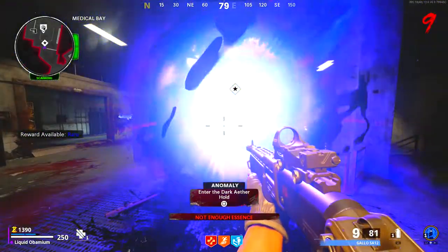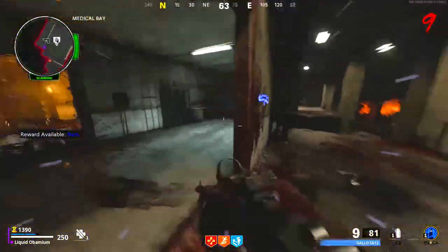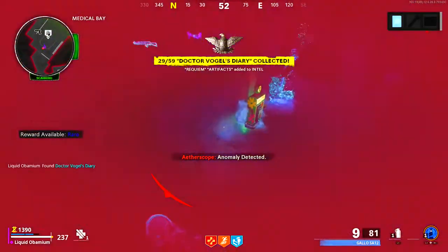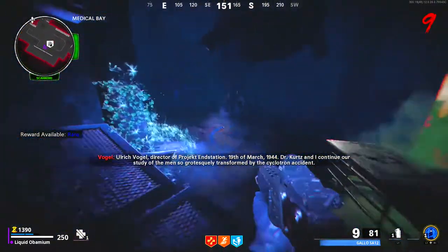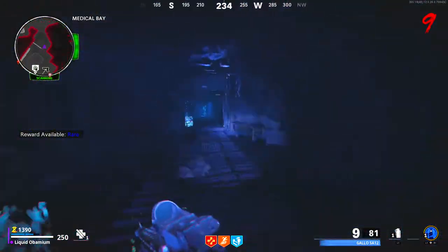You can now progress through the easter egg — make sure you have the atherscope acquired on your mini map. Enter this portal in the speed cola room, pick up this keypad next to this computer, and then interact with this orb in the corner. Watch out as a megaton will spawn in. If you are on solo, as long as you stay near the ghost nothing will target you. Make sure you give the ghost the keypad to begin the quotes.